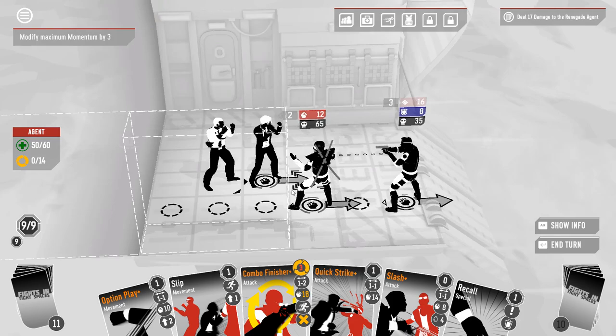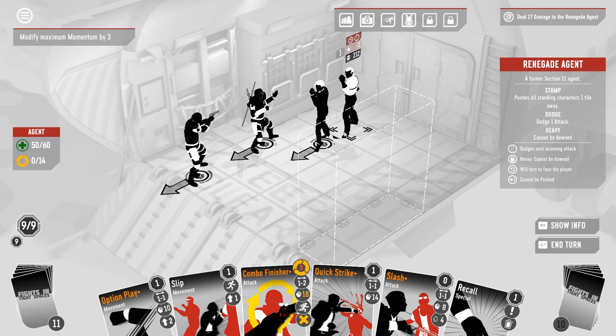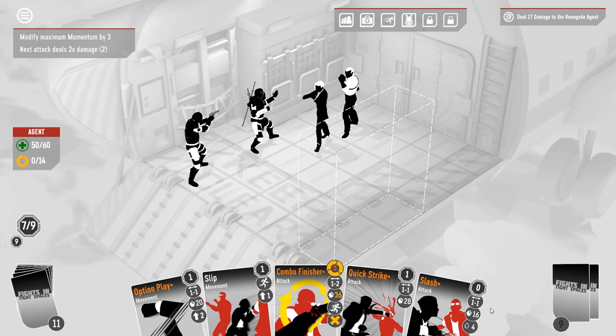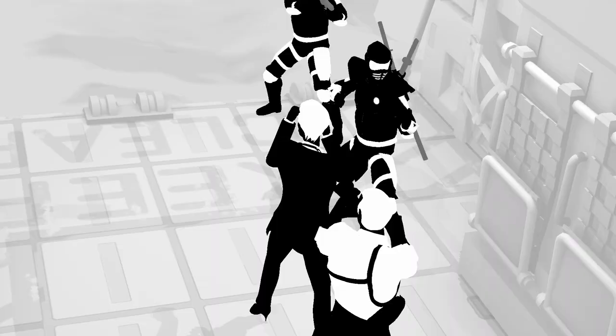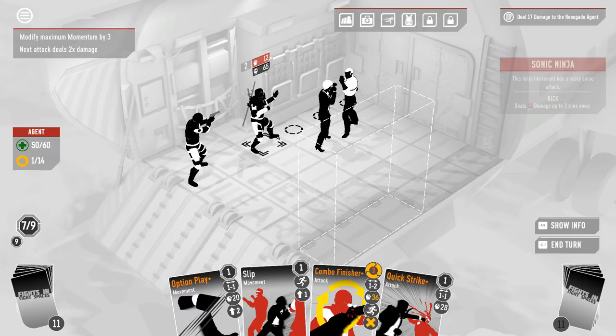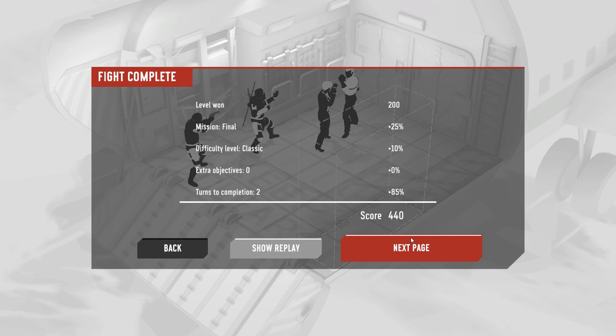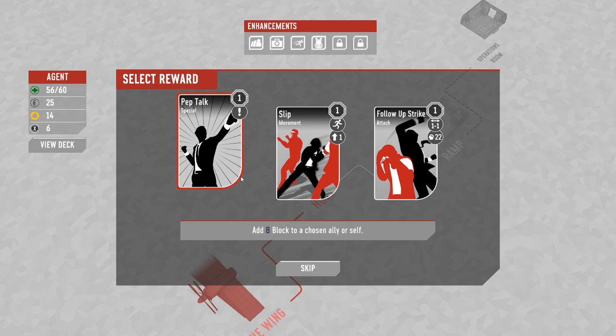I have to get 17 damage through the block. If I just recall steal self, we just win. He dodges this and then quick strike. Quick strike gets the job done — mighty quick, it turns out.